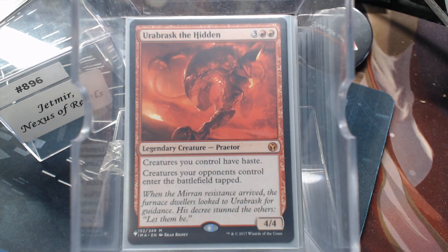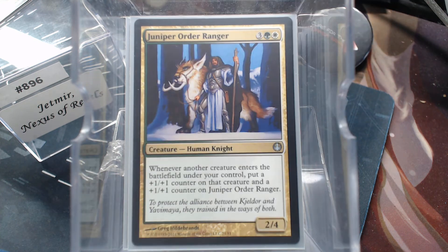Urabrask — OG Urabrask — making your stuff have haste and your opponent's creatures ETB tapped. Juniper Order Ranger — I know you're seeing this in more and more decks, but for hardcore creature decks, every other creature that comes in gets a +1/+1 counter on it, and a +1/+1 counter on Juniper Order. I looked around and this thing had 15 or 16 counters on it the last time I played it.